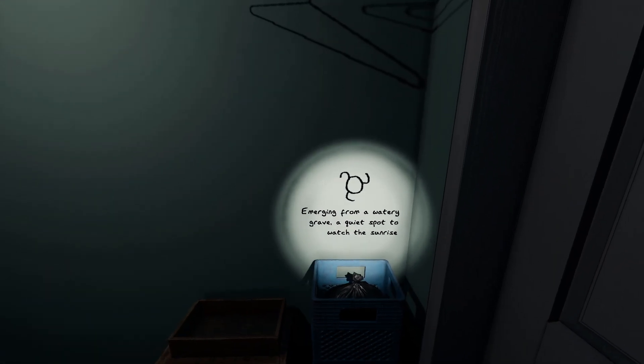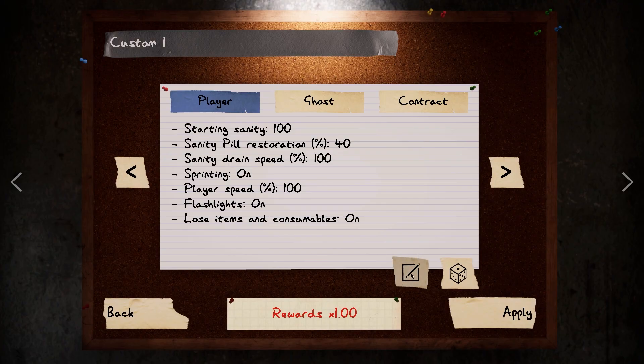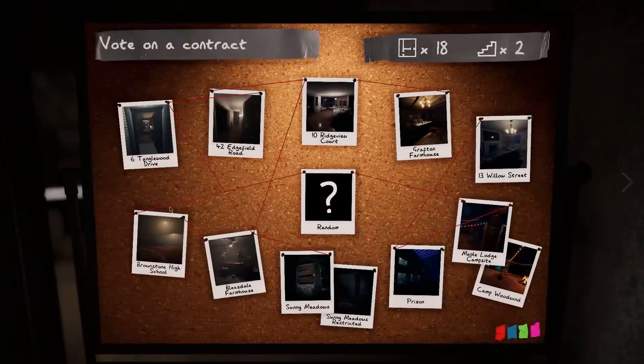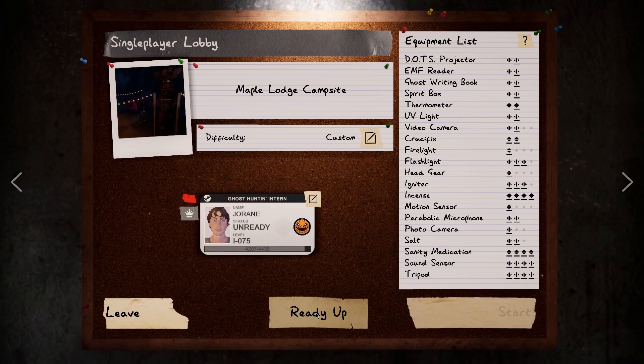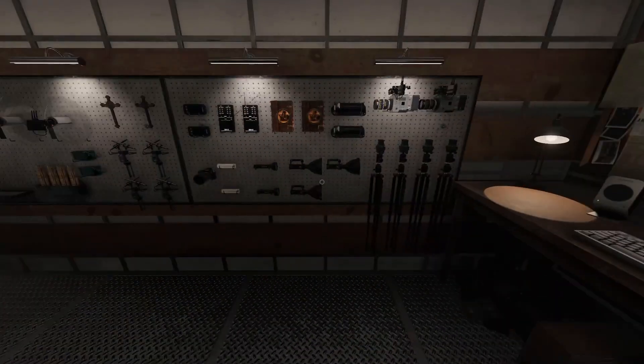What it's talking about is an Easter egg found on one of the campsite maps — I'll take you there and show you. You want to change the weather to sunrise. You want to go to the Maple Lodge Campsite. It is a larger map, it is very pretty, and it recently got a remake — a little facelift. You have Christopher Myers.